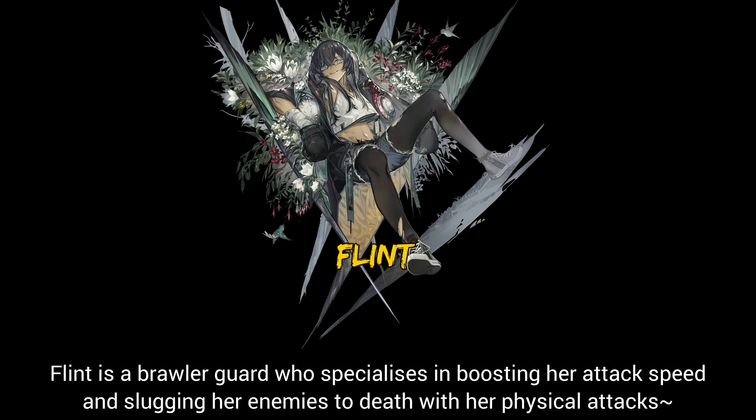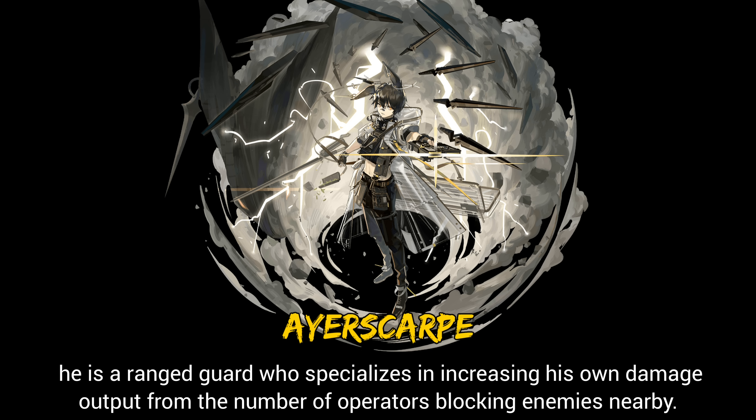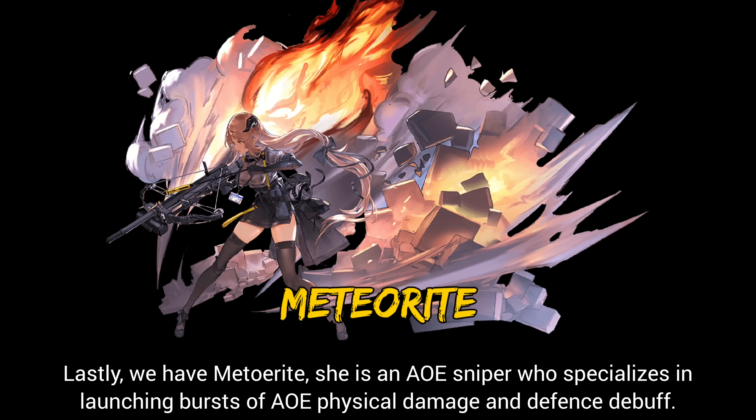Flint is a brawler guard who specializes in boosting her attack speed and slugging enemies to death with her physical attacks. Beeswax is a phalanx caster who specializes in tanking enemy ranged attacks as well as stalling enemies with her obelisks. Next is Airscarp — he is a ranged guard who specializes in increasing his own damage output based on the number of operators blocking enemies nearby. Lastly, Meteorite is an AoE sniper who specializes in launching bursts of AoE physical damage and defense debuff.